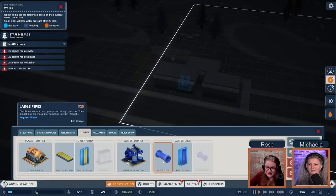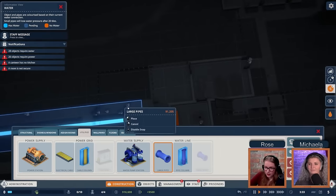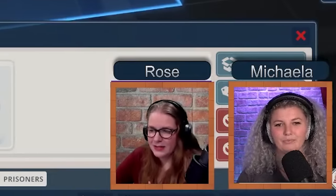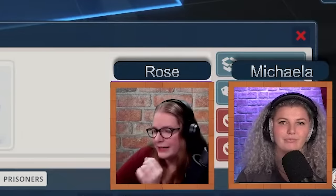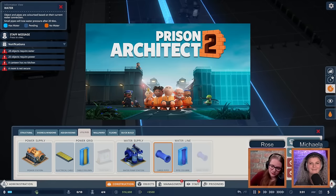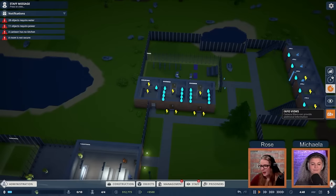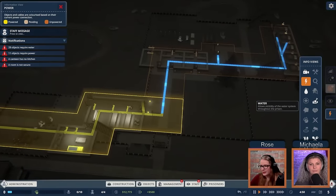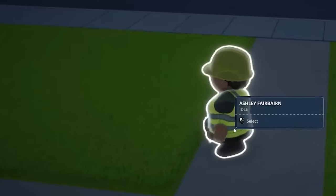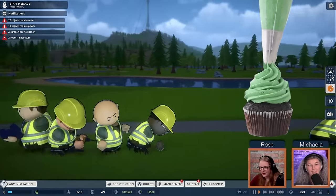Now we'll run water pipes, which work basically the same way. There have been some complaints that you don't have to hook pipes directly to items, but the visible pipes represent the main lines — tiny pipes to individual fixtures just aren't shown because it's a prison building game, not a pipe building game. To go upstairs, we use a pipe column — avoid placing it in a doorway as it'll delete the door. The info views overlay lets you easily see power and water coverage at a glance.